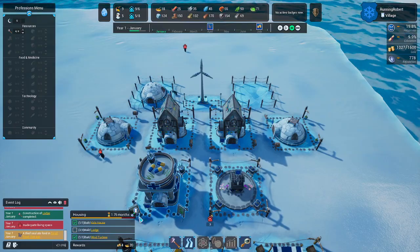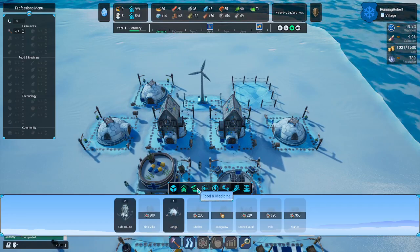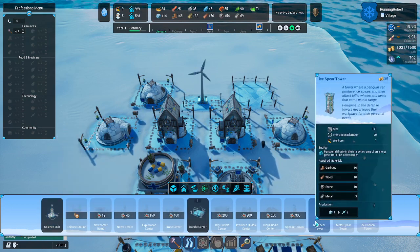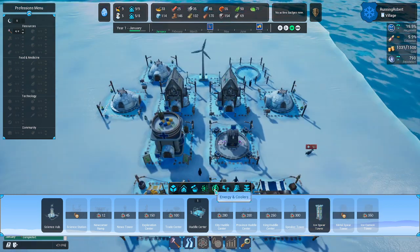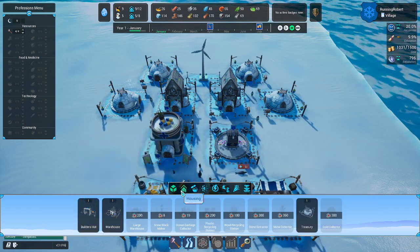Let's go ahead and get this third lodge built. As soon as you complete the task, 10 temporary reputation points were rewarded — I get some points and stuff like that. If we look at what else we need to build: we have science, ice fuel tower which we need to defend. Treasury, warehouse, builder's hut, lodge and kids.